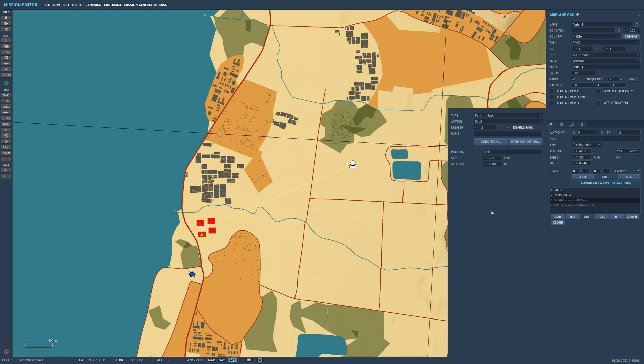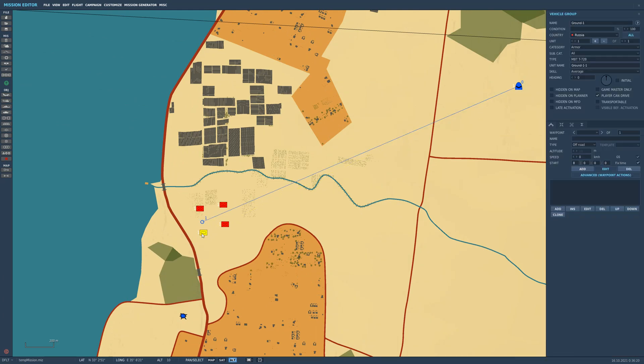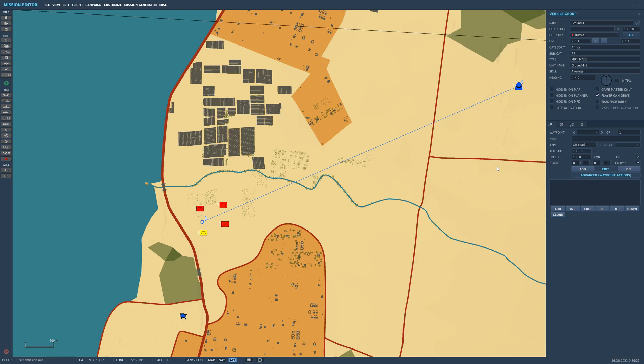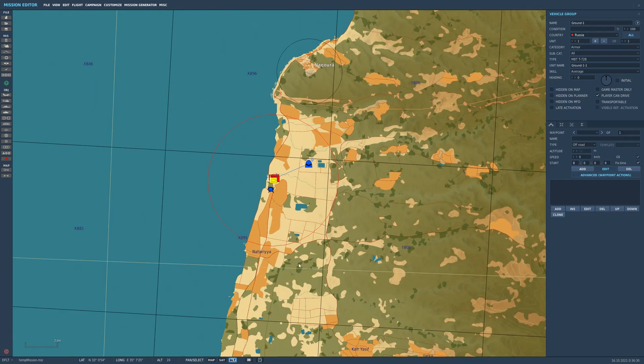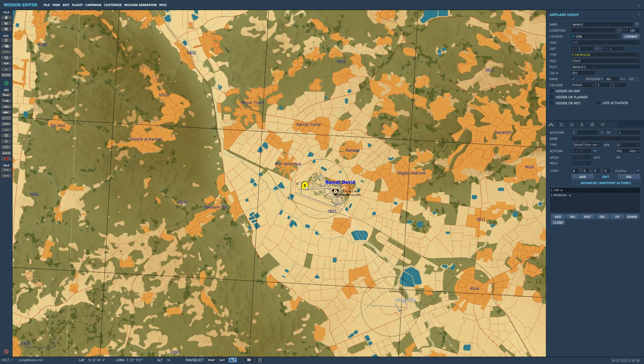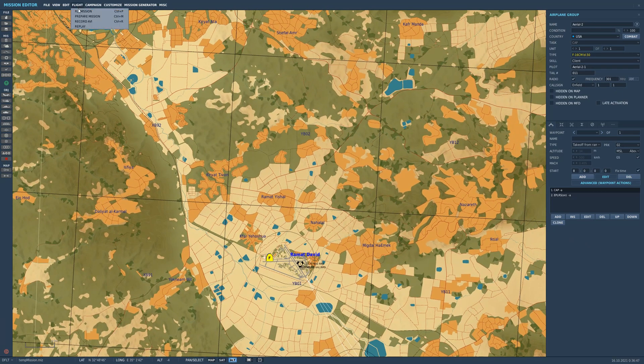This is the third one and this is the fourth one. If yours looks like that, it will work. We've got our tank down here which is called ground one — BT-72B. If you choose the tank to try and do this with, it'll help you. Looking at my plane, you'll notice it's already set up on frequency 301, so I don't have to worry about that when I get into the plane. Let's jump in and I'll show it working.